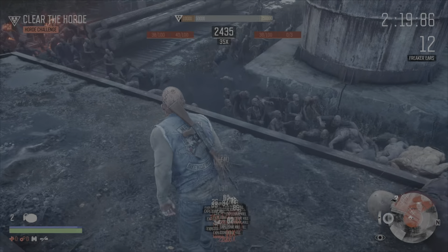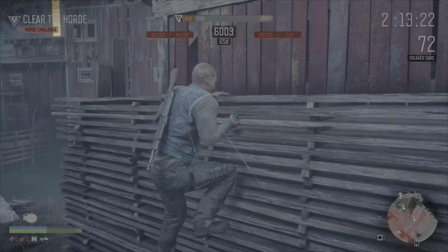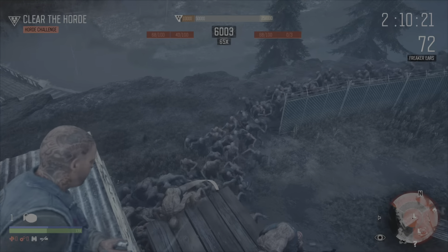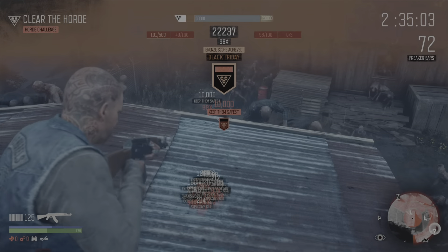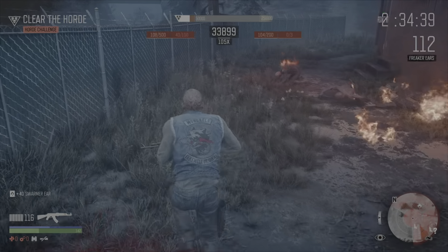You've got to jump at just the right time. Get up on here, turn back, and get a few more kills - just another grenade in. Try and let them get up on the roof a bit, then you need to escape quickly. Run around the outside of this fence - you've got to be quick because they'll try to cut you off. Get up on here - now you've got 72 kills.